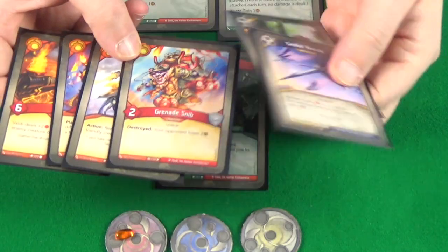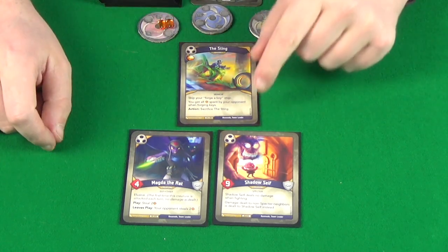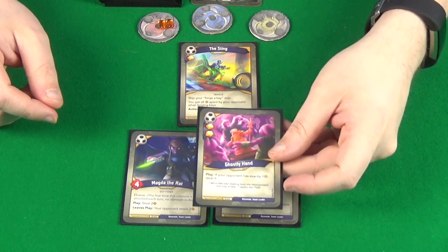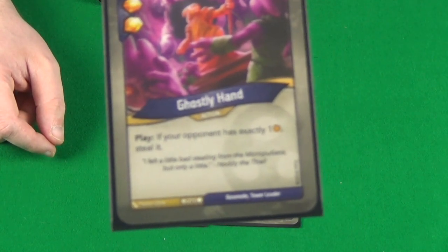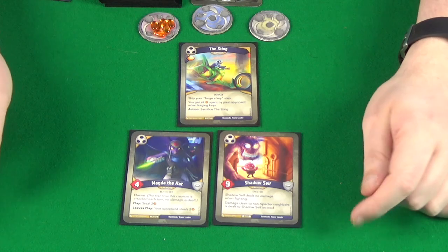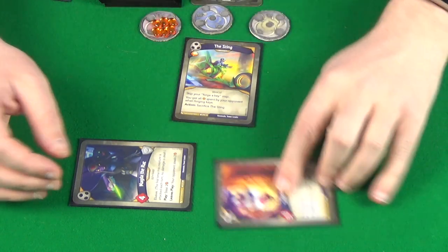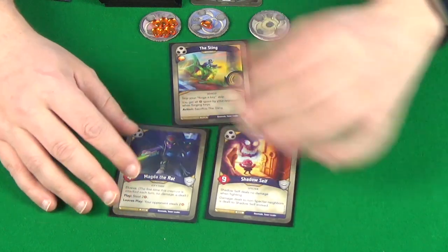Let's see what Bazenold does. Bazenold skips his Forge Key step even though he doesn't have enough Amber anyway, then declares House Shadow again. First he plays Ghostly Hand: gains two Amber, and if his opponent has just one Amber, he steals it — which is the case. Plus the two Amber for playing the card, putting him up to five. Then he reaps with Magda the Rat, taking him to six, and Shadow Self reaps taking him to seven. He declares check and readies his cards.